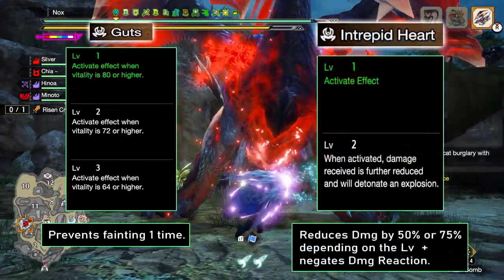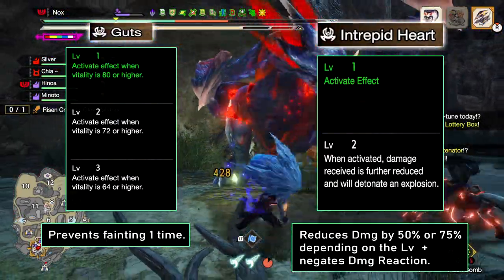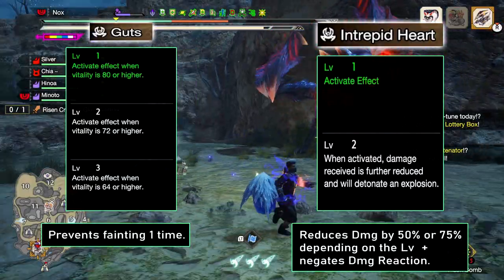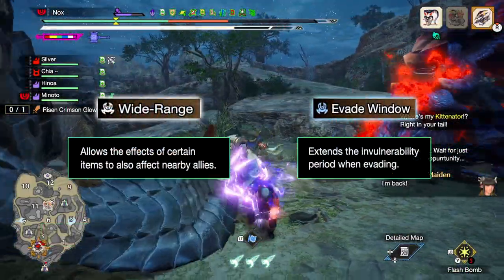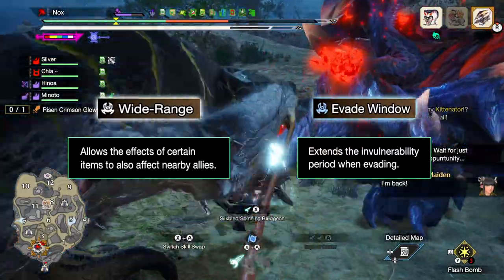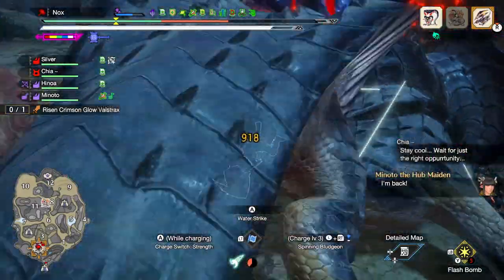Intrepid Heart is a great general use skill — it can reduce any damage we take by 50 or 75%, depending on the level, but it requires a gauge to be filled first. Two additional skills worth mentioning are Wide Range and Evasion: the first for its team survival benefits, and the second because it makes a lot of his moves much easier to deal with.